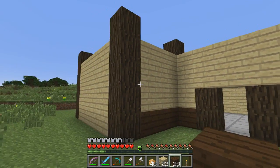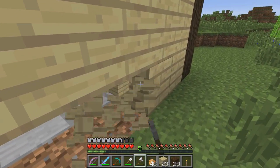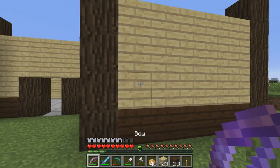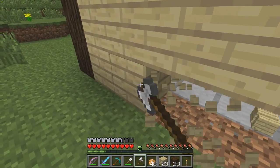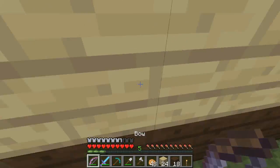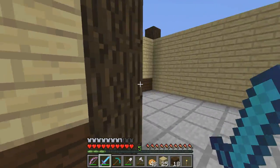The stone slabs do look pretty good as the flooring. I also tried to see what the dark oak wood would look like under the birch wood as a border, and I think it does look pretty good. It's going to add some color inside as well. It sucks that you can't see this piece of wood - it kind of looks plain in there.